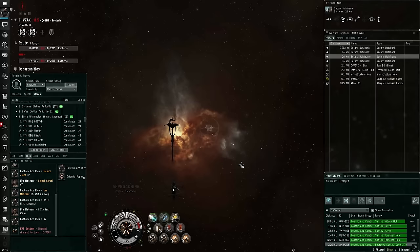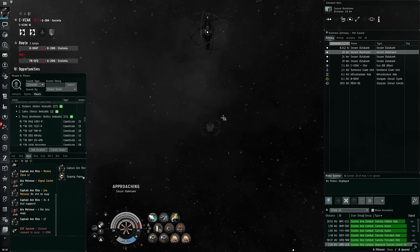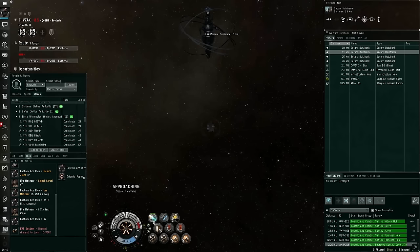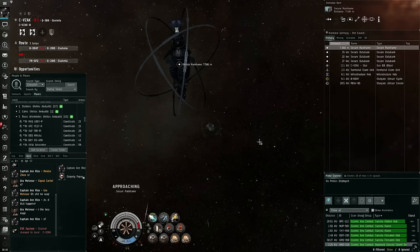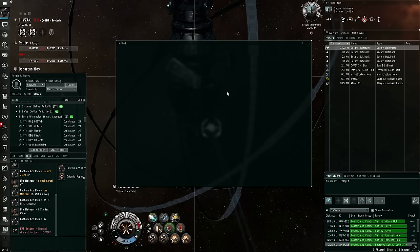The way I like to do this is head toward the mainframe first — I'm approaching it now. I've set up hotkeys for movement; you can find them by hitting Escape and going into Shortcuts under Navigation. Set up hotkeys for movement and for activating your micro warp drive so you can move as quickly as possible between cans. I'm going to decloak now and try to hack everything as fast as possible so you can see what kind of loot this site actually drops.